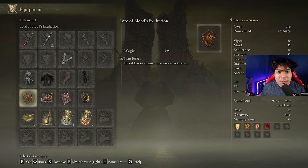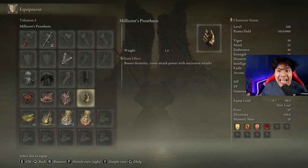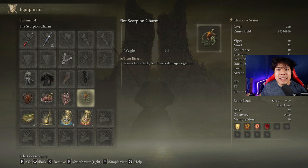The best talismans we can use for this build are the Lord of Blood's Exultation, the Shard of Alexander, the Rotten Winged Sword Insignia, and Millicent's Prosthesis. If you don't have any of these talismans, the Fire Scorpion Charm is a great alternative.